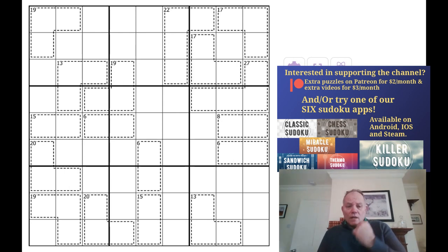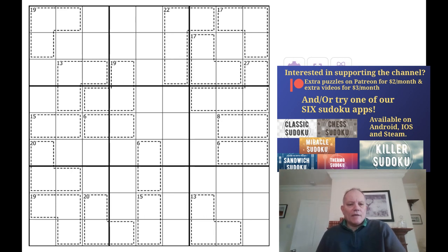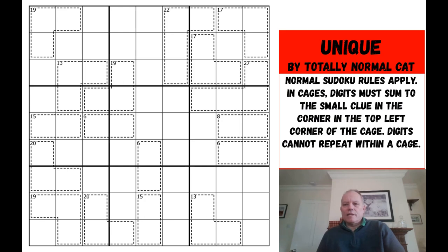We often get asked whether it would be interesting if we could solve the same puzzle so people could see our different approaches. Simon suggested I speed-run a puzzle he's done today by Totally Normal Cat, which is just a killer sudoku - normal sudoku rules, cages add up to the sums given with no repeated digits. That's a bit scary because Totally Normal Cat is normally pretty difficult, but let's give it a go and see how we get on.